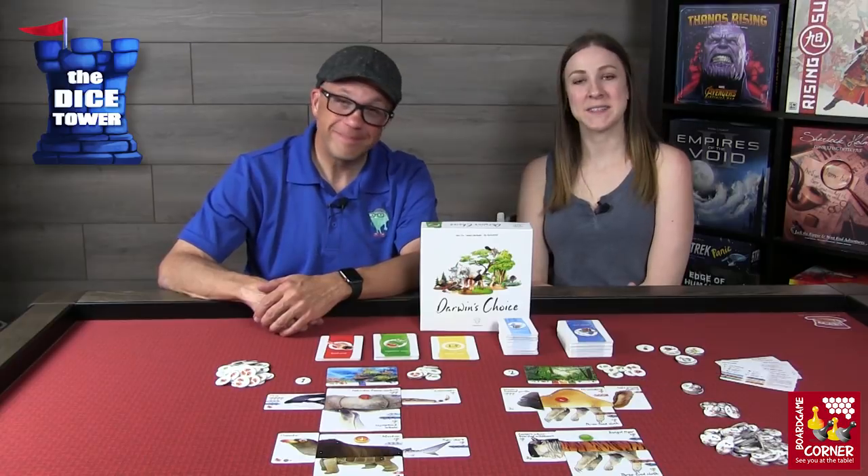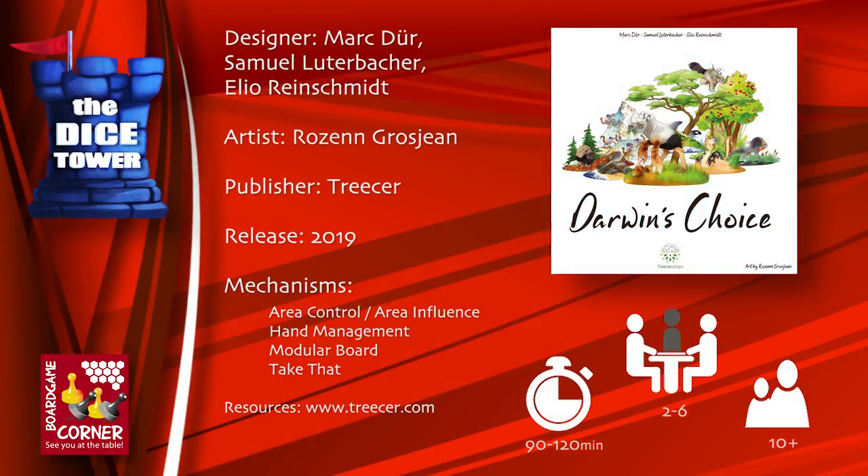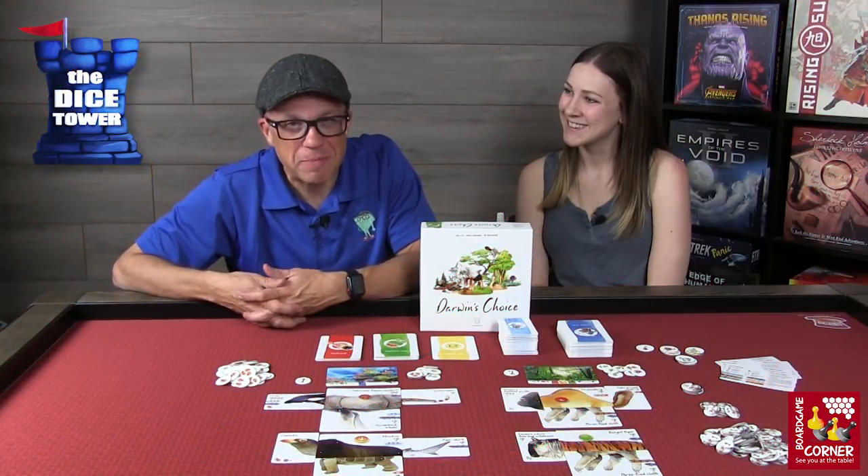Welcome back to the Dice Tower preview. I'm Mark and I'm Anne. Today we're taking a look at Darwin's Choice, a game for two to six players ages ten and up. It lasts about an hour and a half to two hours and it's brought to you by Triceratops Games. Let's go see how many fantastic creatures we can make.